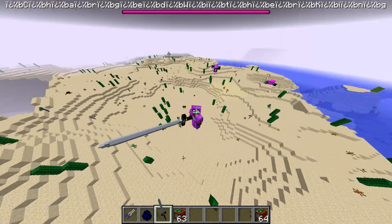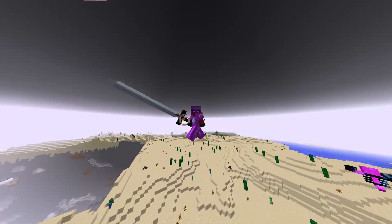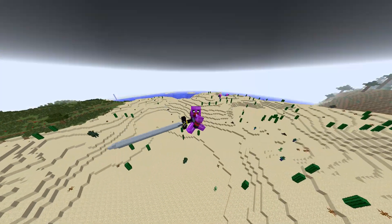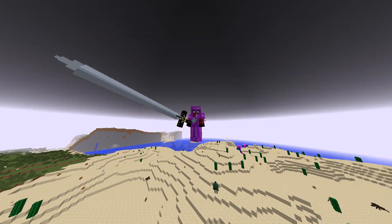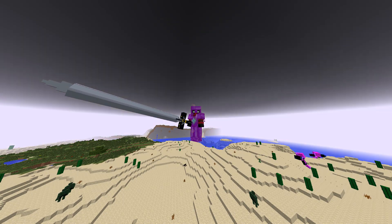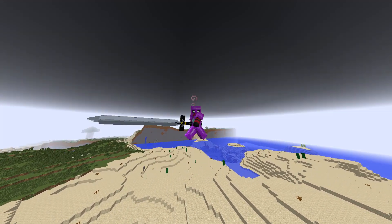We're going to end the episode here with loads of withers running around killing everything. I really hope you guys enjoyed today's Nuke Versus series - it was pretty epic. This Tanzanite mod actually isn't too bad, it's got quite a lot of work to do still to make it even better, but it is actually quite a cool mod to add into your game. If you did like today's video, please smash that like button, and if you haven't yet subscribed, subscribe - help me get to 600 subscribers. That would be insane. Till next time - see ya!